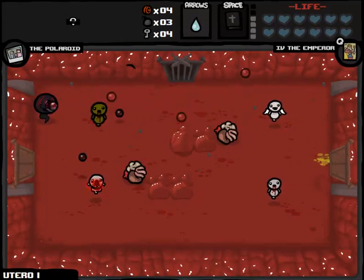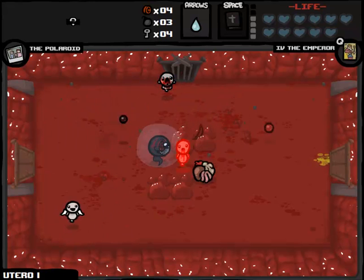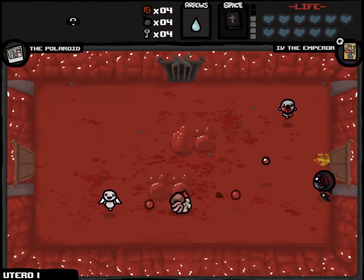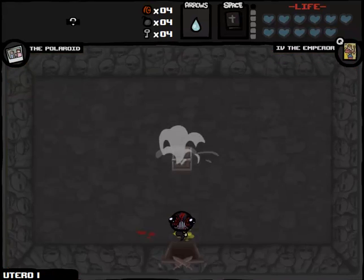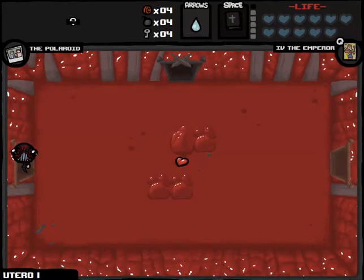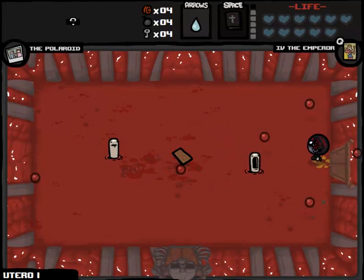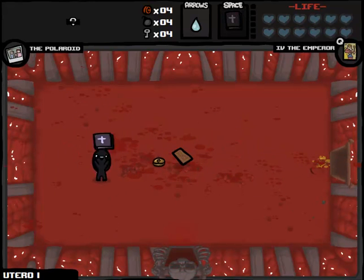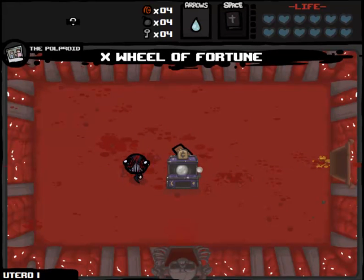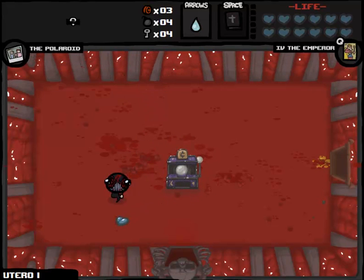We have our first mob trap room of the game, which is kind of surprising to get one so late. I've been bum-rushing floors as quickly as possible because item rooms and shops weren't valuable. Item rooms were never valuable, but shops not until the very end. We got very lucky — I'm thankful I didn't use my Emperor card because we're about to fight the boss, and we found it on the first try. We'll get Book of Revelations recharged. With four cents remaining it makes sense to play the fortune teller.